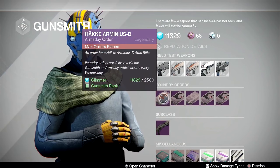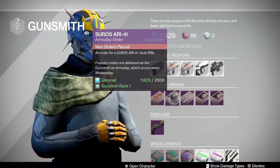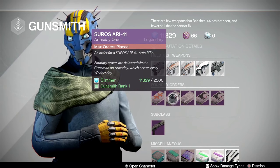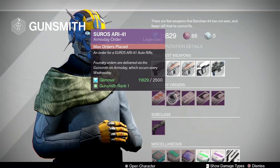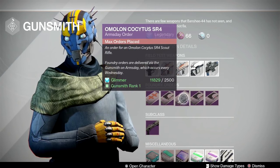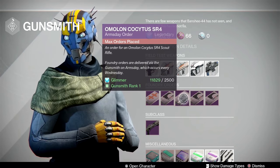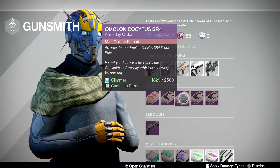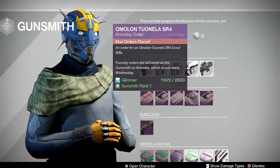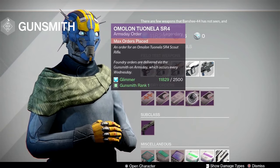Next week's foundry orders: the Häkke Arminius-D is coming back, so if you pick up a focus fire version this week you can try again next week for counterbalance. Also coming is the Suros ARI-41 — mid impact, mid rate of fire auto rifle with good stability, solid for both PvP and PvE. The Omolon Cositas SR4 is a high impact, low rate of fire scout — similar to the Chaos Dogma if you haven't done Wrath of the Machine.